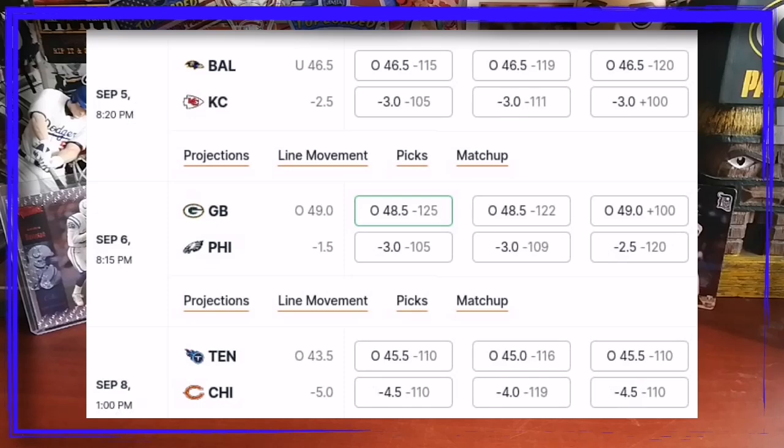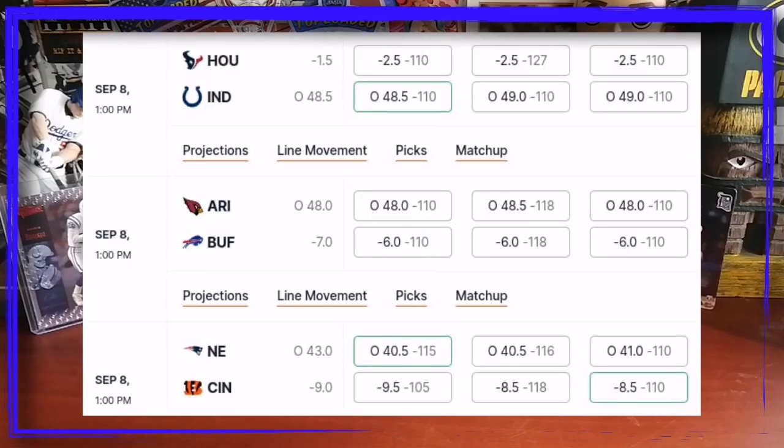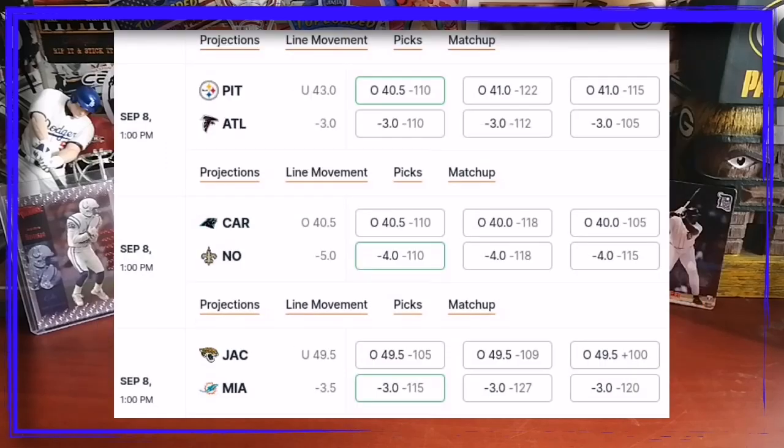Young rookie offense with a bunch of new receivers — I think Chicago is a good pick for that matchup. We got Houston versus Indy next; Houston's favored by one and a half — another two young stud quarterbacks, we'll see how that game plays out. I probably wouldn't place a bet on that one. We got Arizona versus Buffalo — Buffalo favored by seven. I think Buffalo would be a good pick for this game even though their offense has changed up quite a bit. We got New England versus Cincinnati — Cincinnati's favored by nine. Can Joe Burrow have a nice comeback season? Last year was a little rough for Burrow, and New England doesn't have a quarterback right now, so that should be a good lock for a pick.